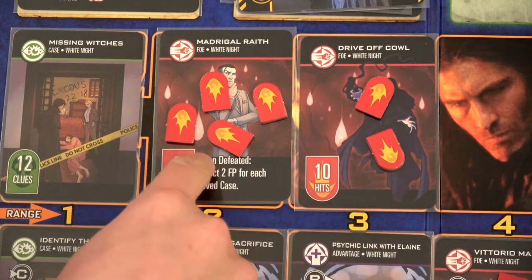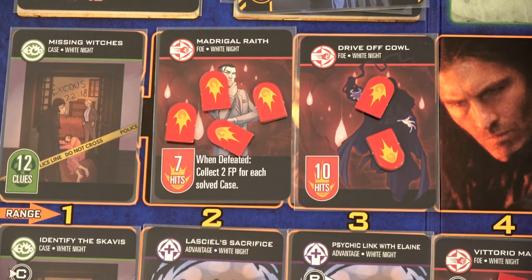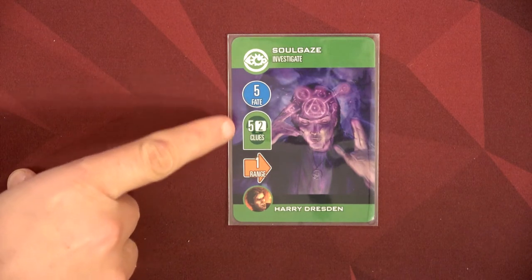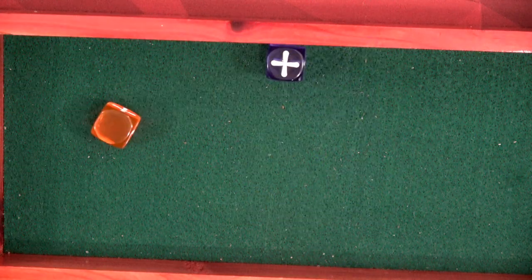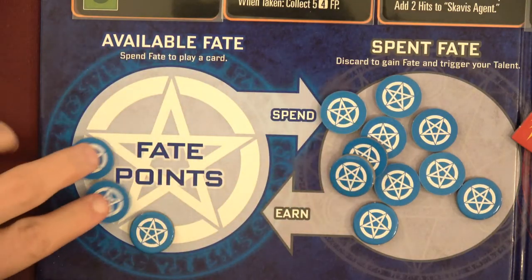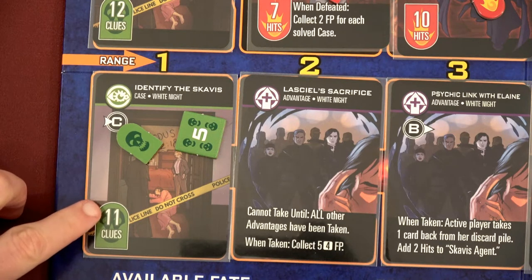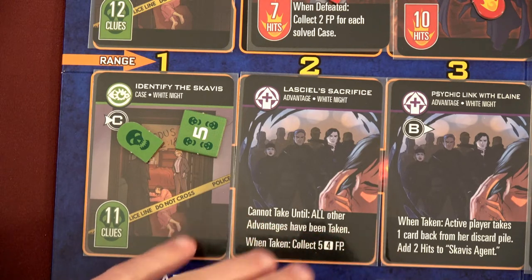We only need three more hits and we can take drive off cowl out, but we don't want to take him out until we've solved a case so we can gain fate points back. Harry is going to soul gaze — look inside his mind to figure out about those missing witches. It's going to cost five fate points but we could potentially get seven clues. That's a nothing and a plus so that's six clues. Actually I think we're going to put them on identify the scavies instead — we only need five left to solve that one.